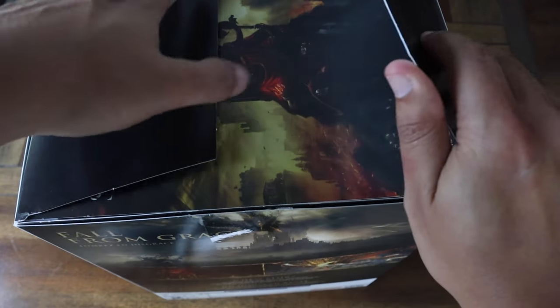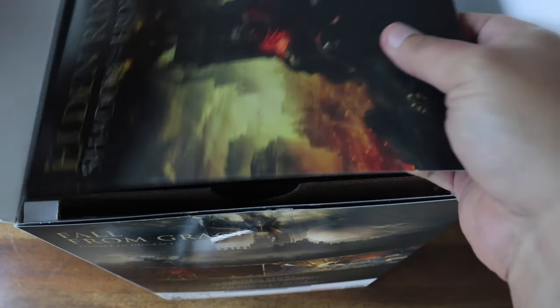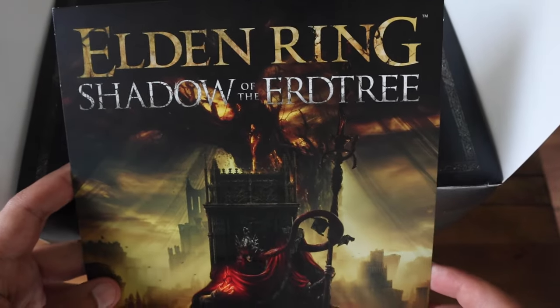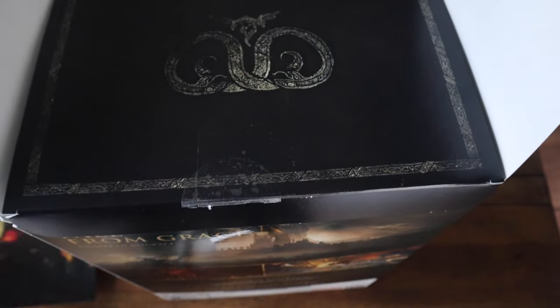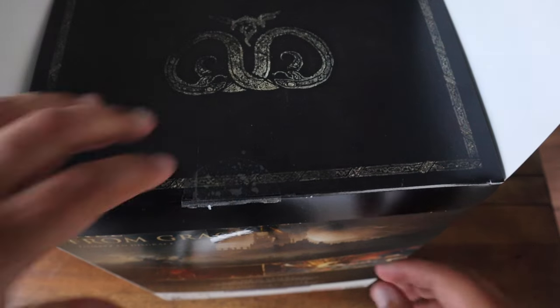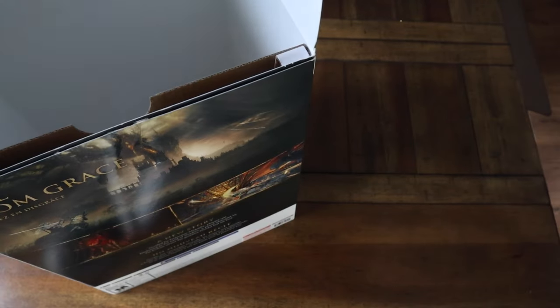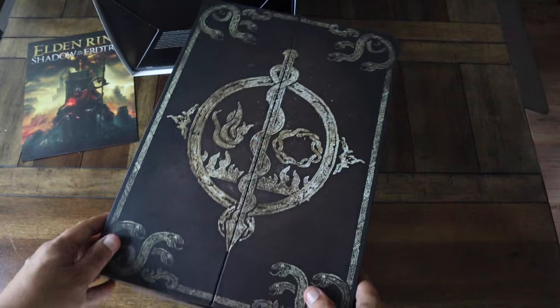What do we have here? This is the voucher for the DLC and the soundtrack. So let's put this away. And now there's another box inside — let's take it out. This should be where the Mesmer statue is. Now let's open up this box. You can see the nice detail — it's like Mesmer's standard or logo with the snakes.